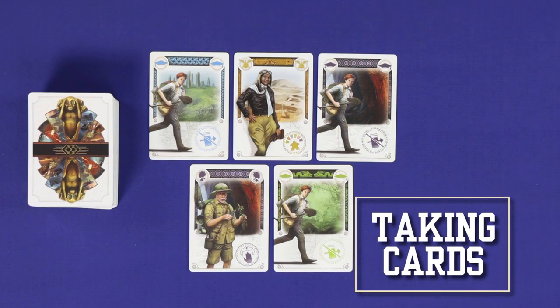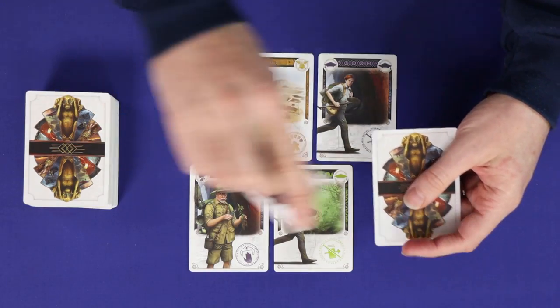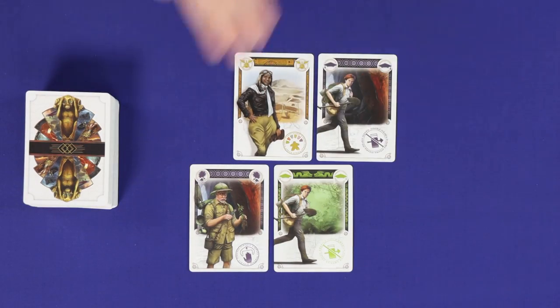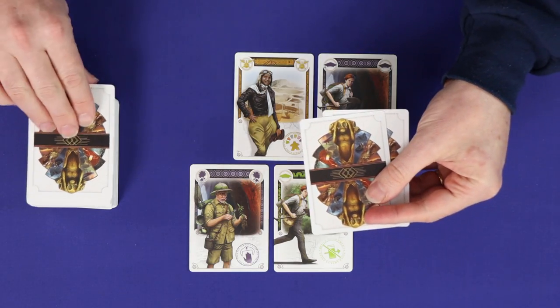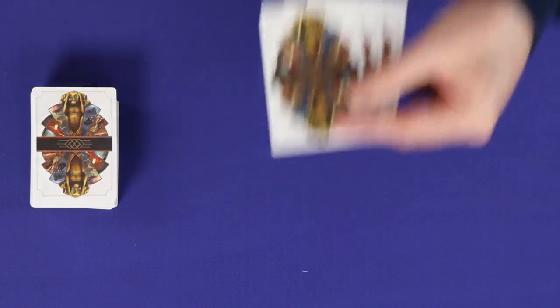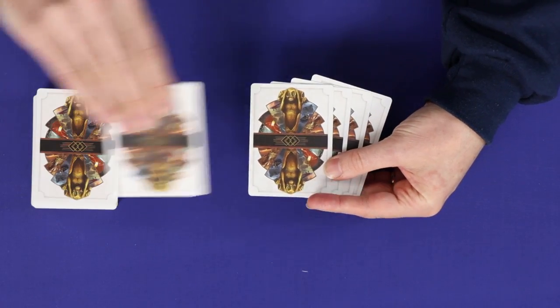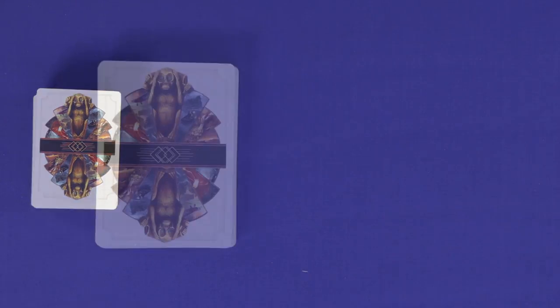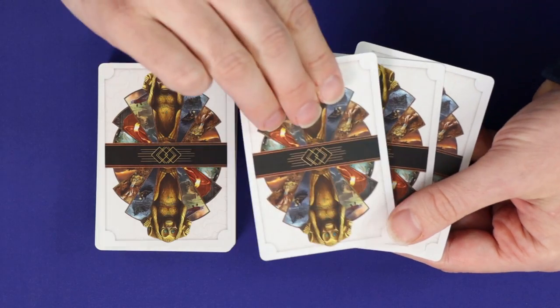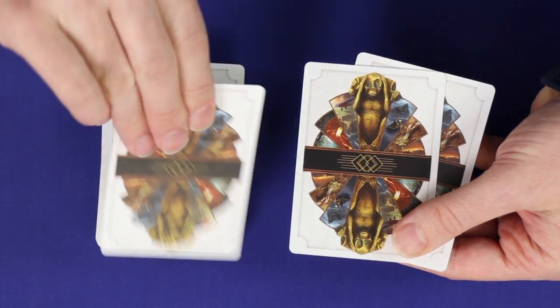When you take a card, you have two options. You may either take any face-up card from the display, adding it to your hand without replenishing it, or you can draw the top face-down card from the deck. If there are no cards remaining in the face-up supply, then your only option is to draw from the deck, but you get to draw two cards instead of one. If you ever draw one of the monkey cards from the deck, you must reveal it, discard it, and then draw again.